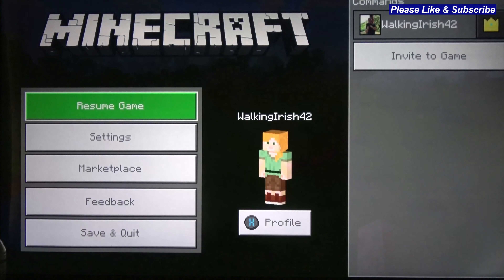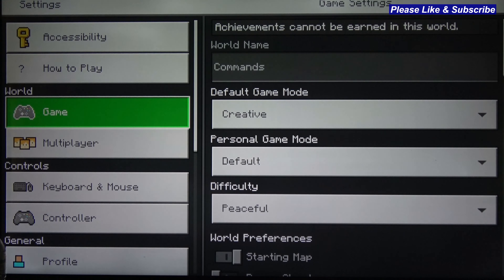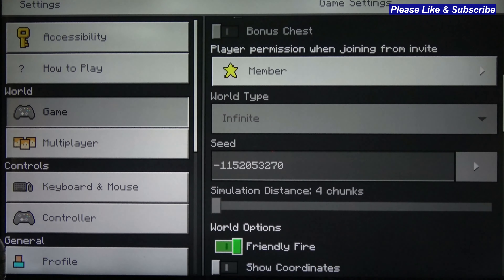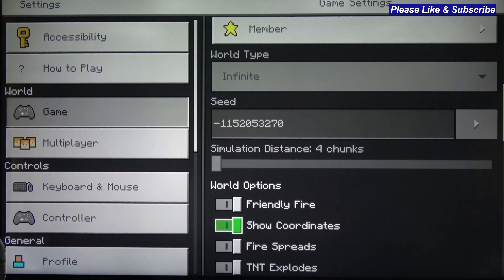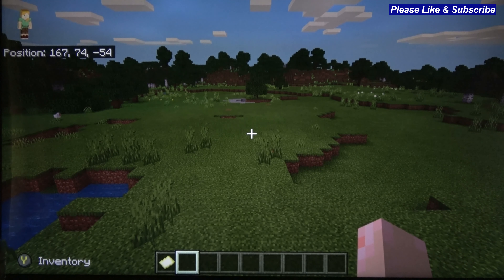What you're going to do is hit the start button, go down to settings, and go all the way down and select 'show coordinates'. Turn that on, hit the A button and it'll slide it over, then exit back out and go back to the game. Now you've got the coordinates up on your top left-hand side of the screen where your position is.